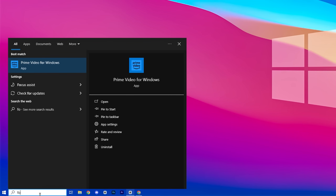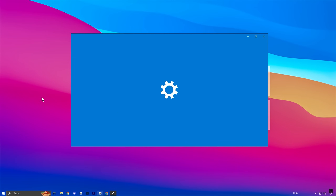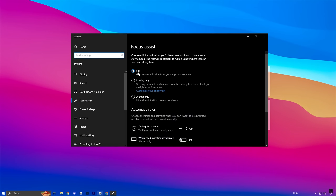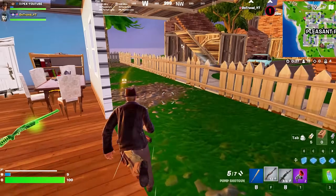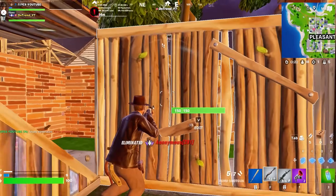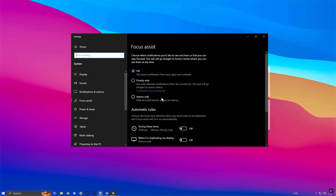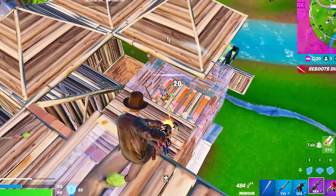Next, open the search menu again and enter Focus. Select Focus Assist from the search results. This feature is designed to minimize distractions by controlling notifications, and it's especially useful when gaming or working on tasks that require full attention. You can configure Focus Assist to block notifications during specific activities, such as gaming or when your screen is in full-screen mode. Alternatively, if you want minimal interruptions, you can choose the Alarms Only option, which limits notifications to critical alerts like alarms. Adjusting these settings ensures a smoother, distraction-free experience tailored to your needs.